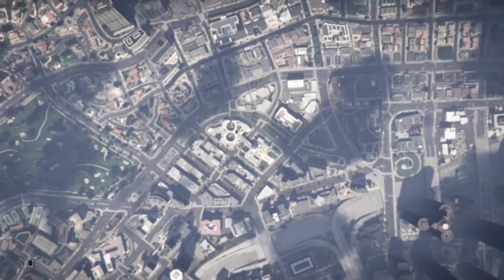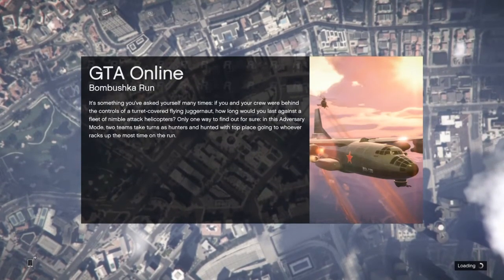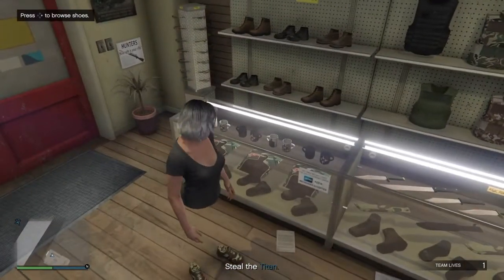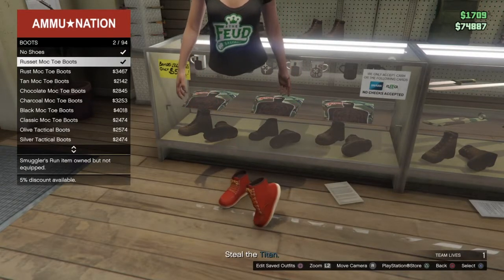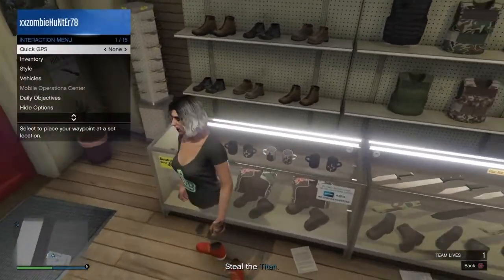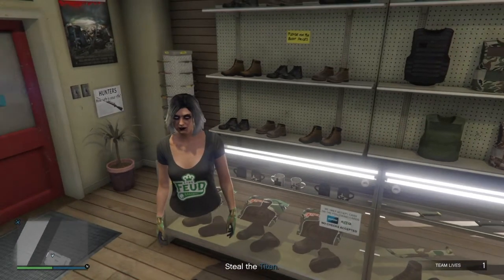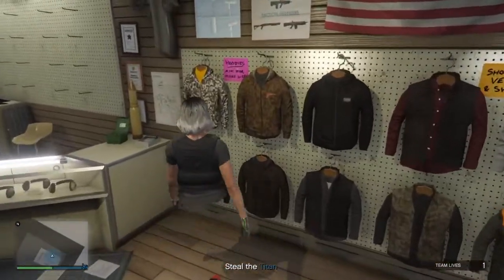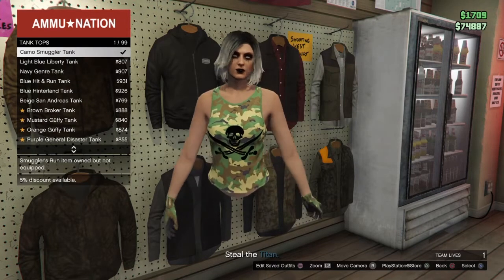Ready up and just quit. Once you load into a session, go to Titan of the Job and try to be the host. Once you're in Titan of the Job, you should be looking like this with invisible legs. Go to any ammunition store or your apartment, go to boots, and put on the Rusted MLC Toe Boots. Then go to your interaction menu, go to Style, go to Accessories, go to Gloves, and put on the Light Wooden Tactical Gloves. After that, go to Inventory, go to Body Armor, and put on the Standard Armor. Then go to Tops, browse tops, go all the way down to Tank Tops, and get the Camo Smuggler Tank.